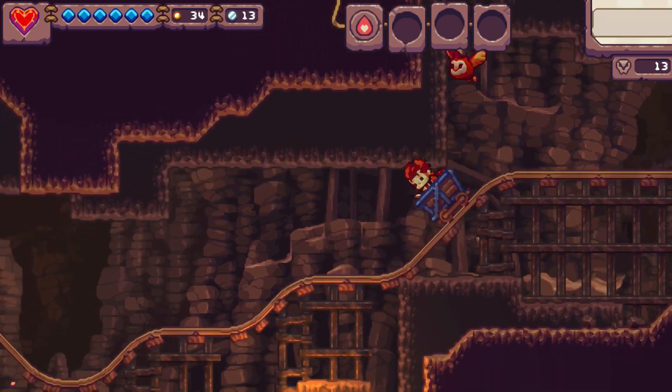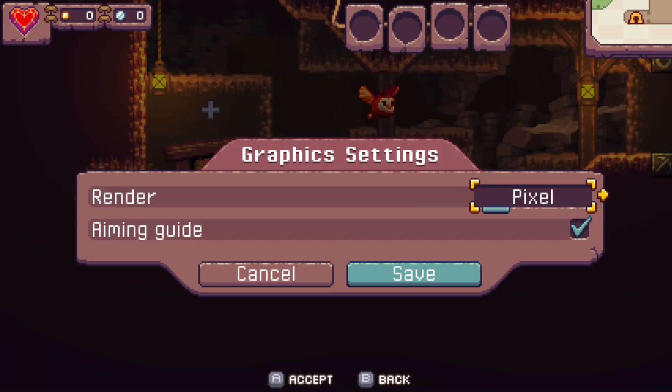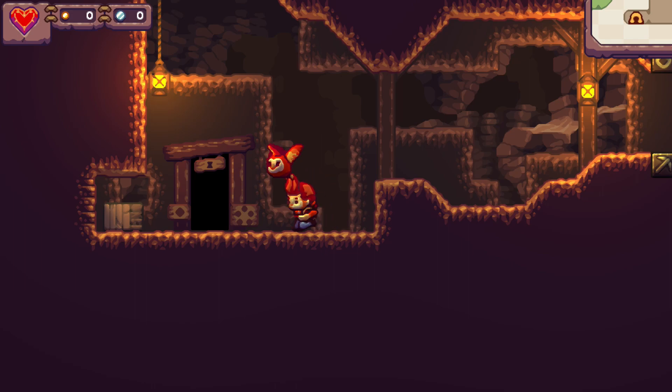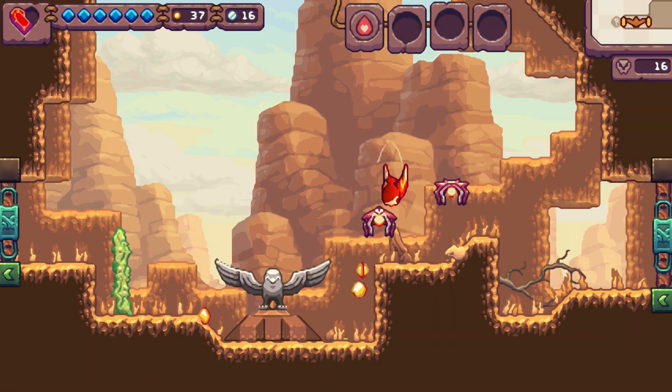Visually it is a real standout in the Switch's library. Eagle Island allows you to customise how it presents itself, meaning you can opt for a pixel style, a smooth glossy finish, or even add a CRT filter to everything. I love that such a simple but brilliant option is included, it really shows just how much care and attention has been put into Eagle Island.